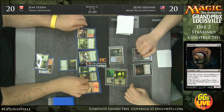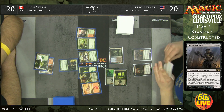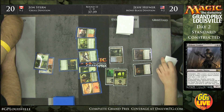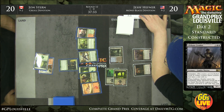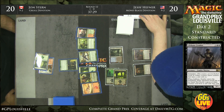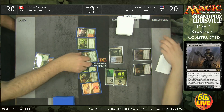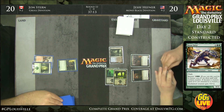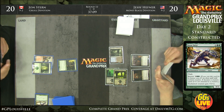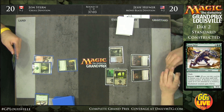Lifebane Zombie should do some work here — Jesse can see Boon Satyr, Elvish Mystic, three lands, and a Xenagos. He grabs the Boon Satyr, since Elvish Mystic is not nearly as powerful. Xenagos is actually very weak against Lifebane Zombie too, because Lifebane Zombie is one of the best cards to have against Xenagos the Reveler — it just kills him. Normally Xenagos can protect himself with Satyrs, but against a card with Intimidate that happens to be black with three power, it just cracks away at Xenagos.